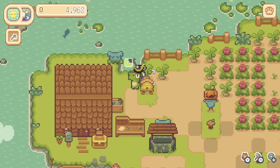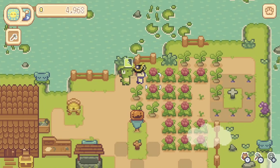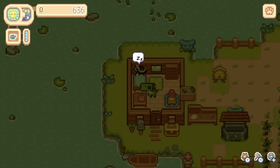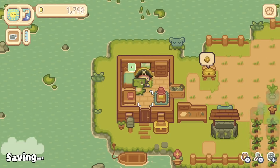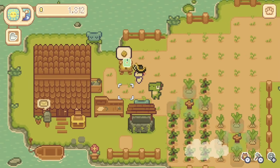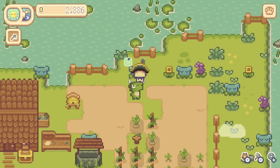One minor nitpick I would have with the controls is it is quite difficult to just pick one of something. So for example, if you have a number of travel supplies stored in your chest and you just want to take one out to go in the boat for the day, the only way I could do this would be to take all of them out, then drop one on the floor, put the rest back, and pick the one back up. It's a bit fiddly, and it'd be nice if that could be patched, unless I'm missing something obvious.